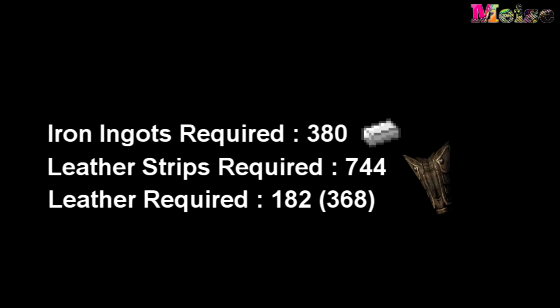I've done a few calculations — to get from level 30 to 100 you need 182 pieces of leather and 744 leather straps. From one piece of leather you can make four leather strips, so it's a 1:4 ratio. That means on top of the initial 182, you need another 186 pieces of leather to make 368 pieces overall, which gives you the 744 leather strips. You also need 380 iron ingots.